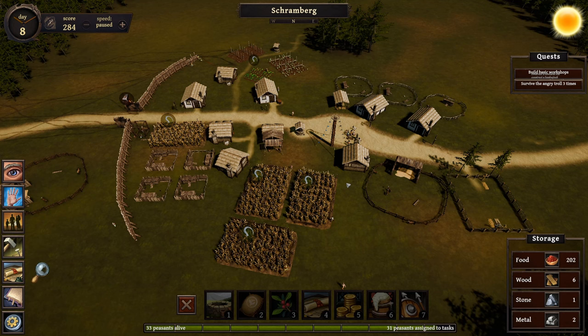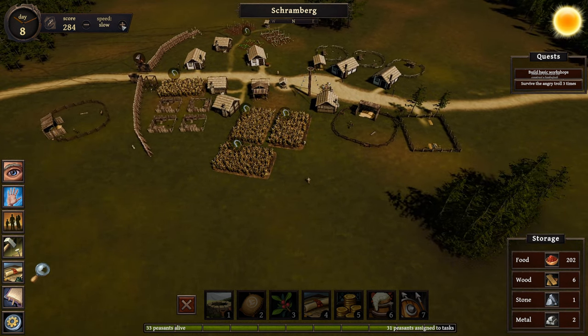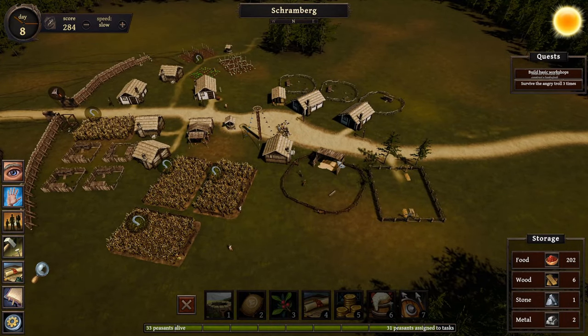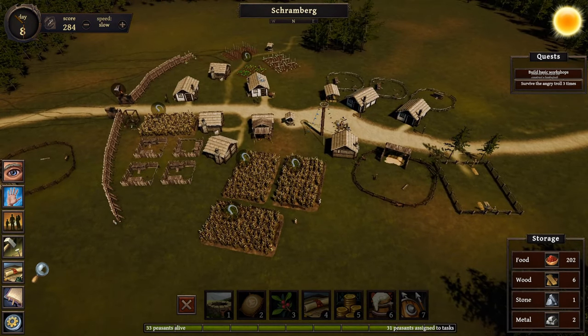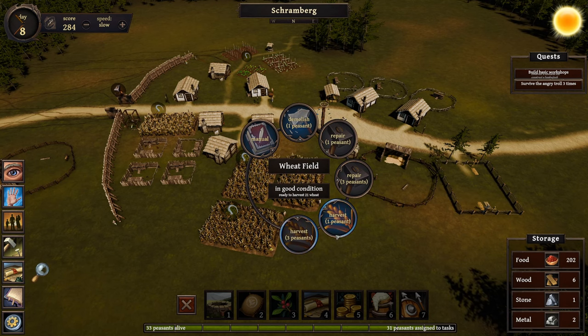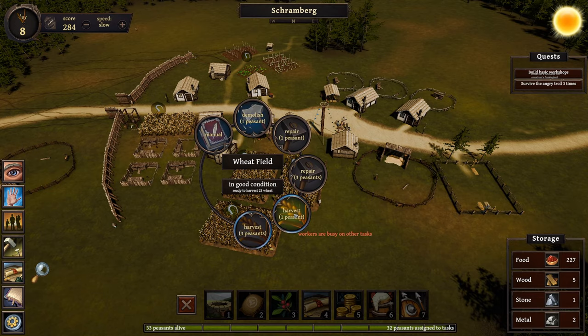Hey everybody, this is GliderCat and it's time to play. We are back in Black Forest. Let's unpause and go slow here — let's see if they give us some new objectives. Build some basic workshops. I've got two peasants alive, we're gonna get right back into it. I've already assigned people to harvest this stuff, or maybe not, but I'm gonna assign more peasants to harvest things.